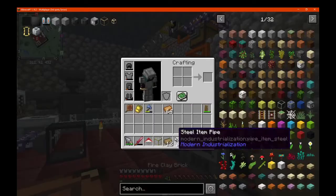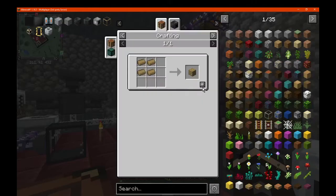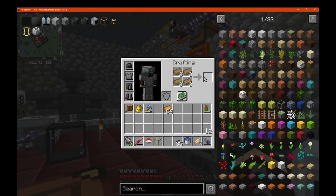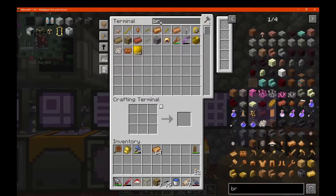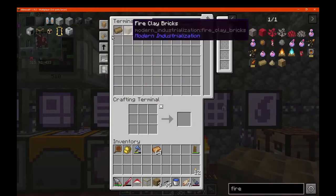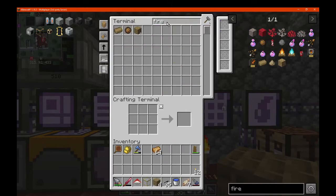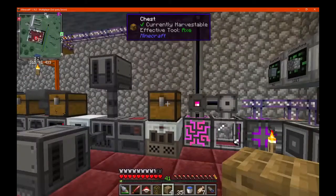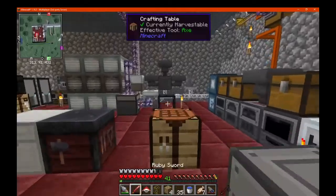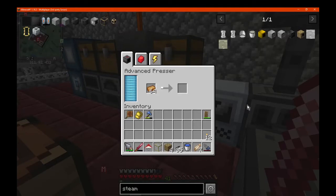So what else did we need? Right, so we need this — that's what we use it for. Cool, and then we need fire clay. So we need four of these, I think, right. Yep, so we just need bronze plates, right, which is easy. I've really got a fair amount of bronze, so that'll be fine.